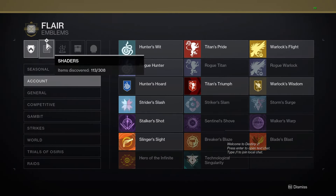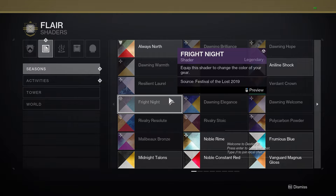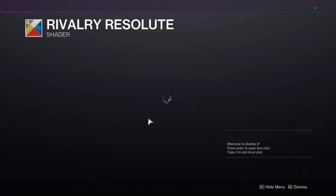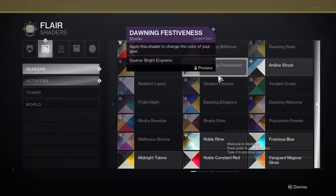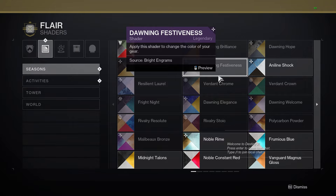Warlocks are actually going to get two exotics. The Electromagnetic Flux helmet buffs Chaos Reach's duration, extending it by five seconds. It will actually sustain damage on a single target, which results in small arc pools being dropped around that target, similar to the Warlock enhanced solar grenades.